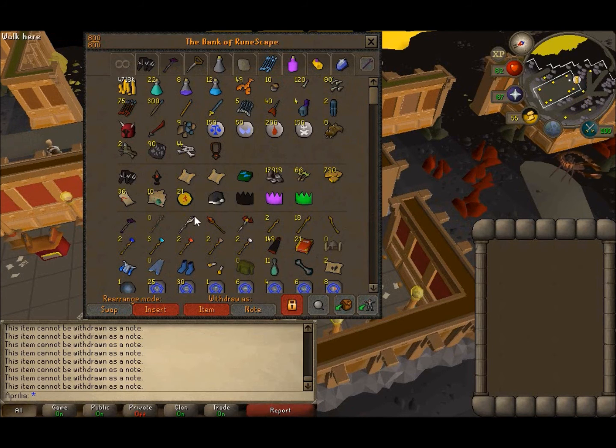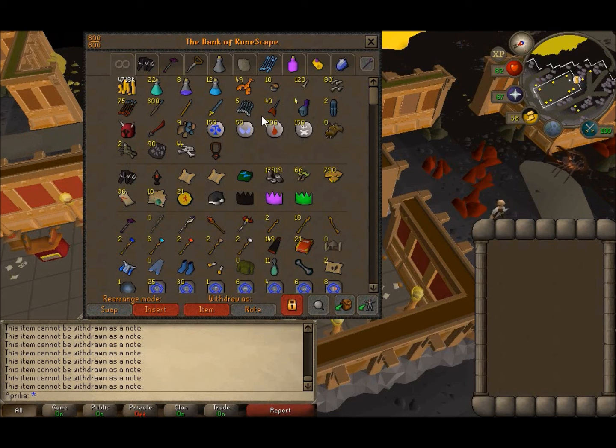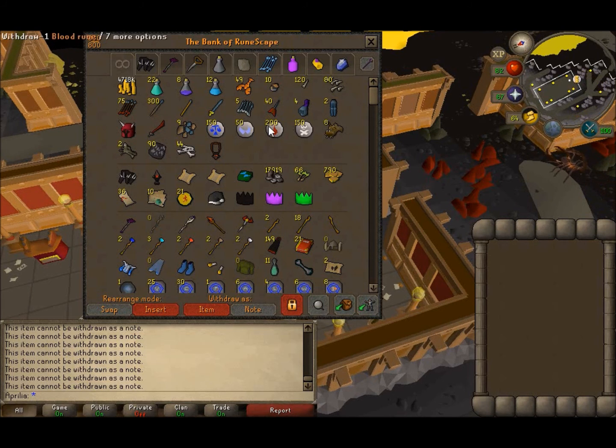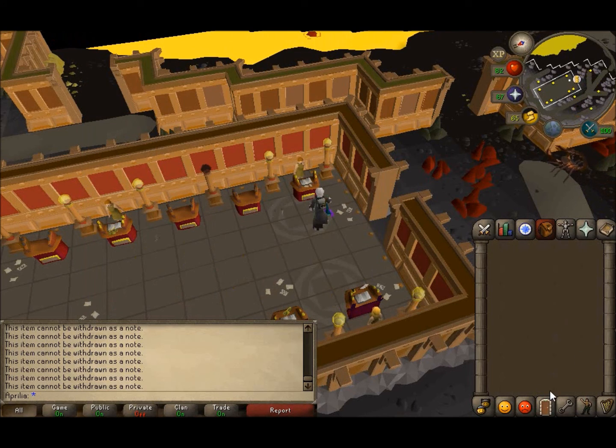The good thing is these items that drop are never really going to drop in value, so you can pretty much estimate this is about how much loot you'll get throughout the game — no big fluctuations. Maybe the darts could change depending on updates, like how Rune Javelins went way up or way down after the Ballista came out. But yeah, if you guys liked that, please subscribe. Thanks.